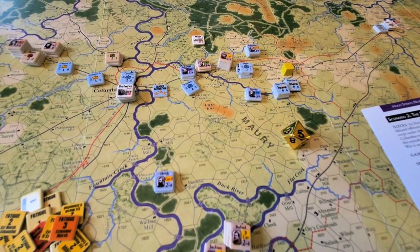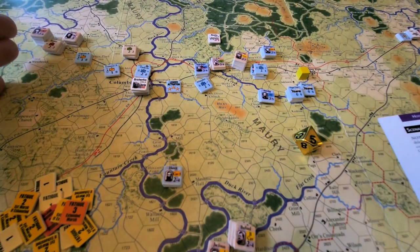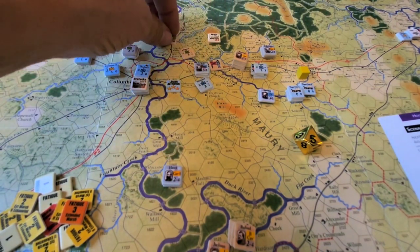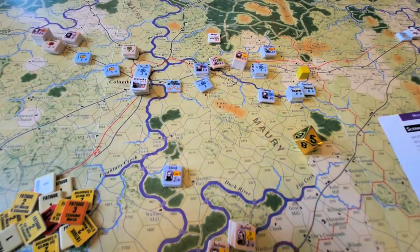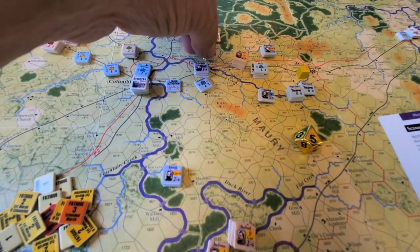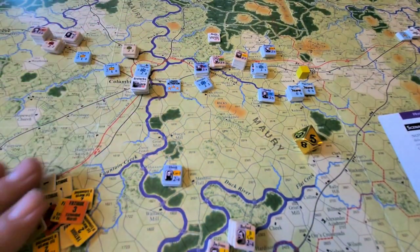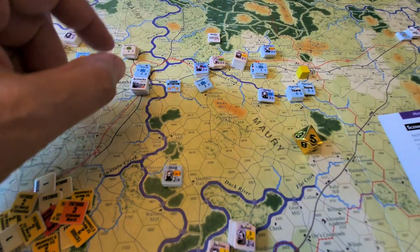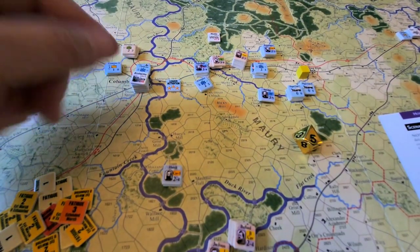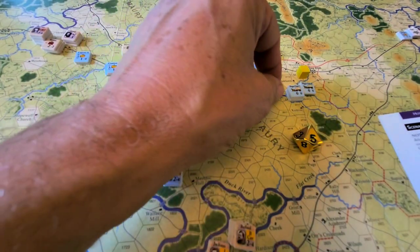The Confederates are hampered by two things: one, the terrain, and two, depending on how you roll in the second and third turns, it determines when you get reinforcements. The first turn I was eligible to roll, we got Lee on the board with seven strength points. We raced him around through Duck River Station and got him here to block the pike and the rail line at Rutherford Creek. That would slow things down because Schofield's forces were coming up the road and crossing over — they wanted to reinforce Columbia so it didn't fall in the first four turns, then pass on through. This just forced the Union to go around the southern flank, down to the end of the creek and around.